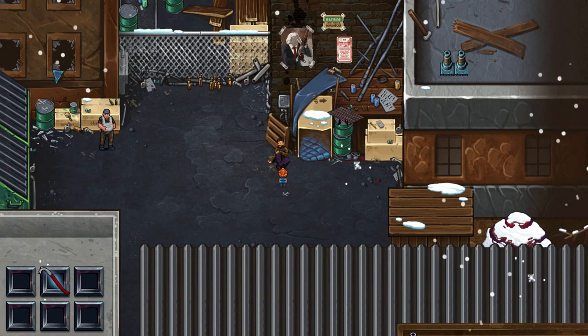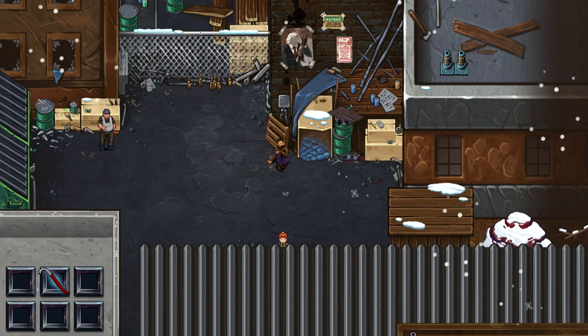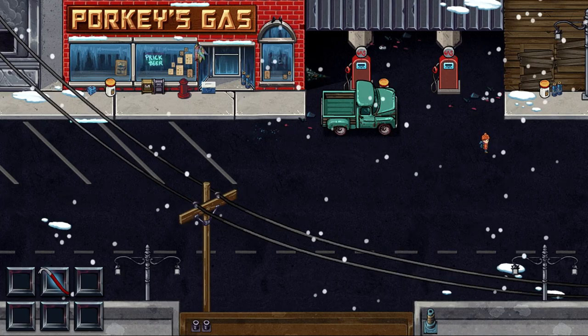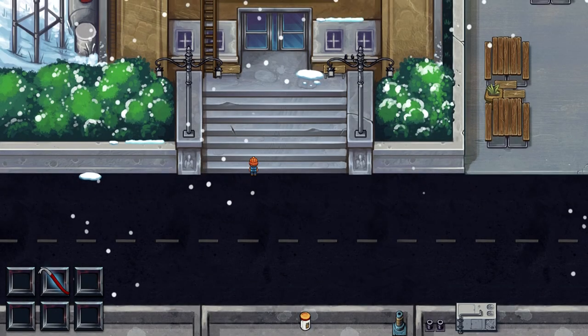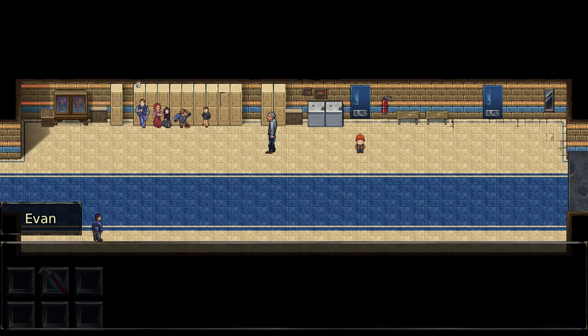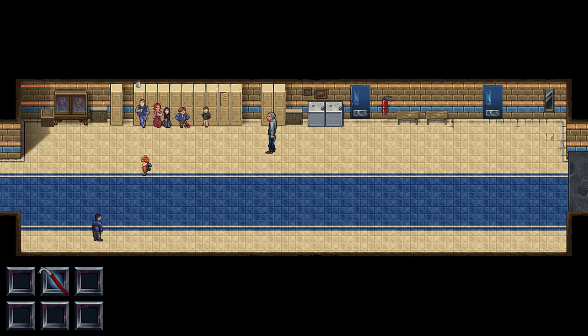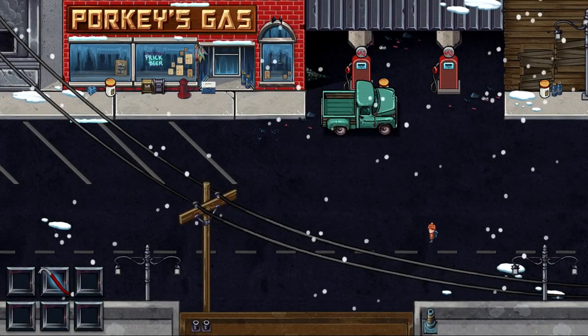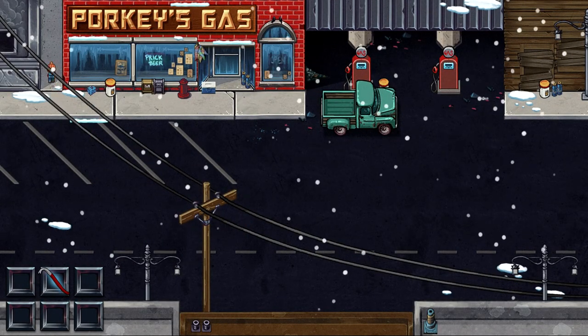First we need to go to school. I just wanted to interact with him so the game knows I did interact. Enter inside, then talk to the guy again at the end and press R1 to skip. Now that school is finished we are going to look for the copper. We need to go back to that guy we visited before. I want to be careful and not miss anything.